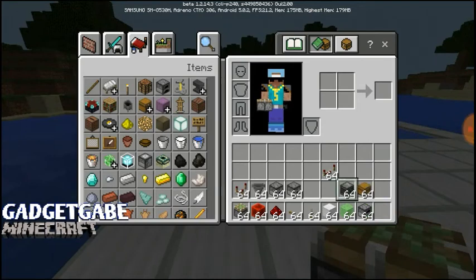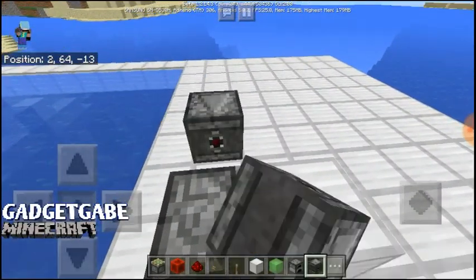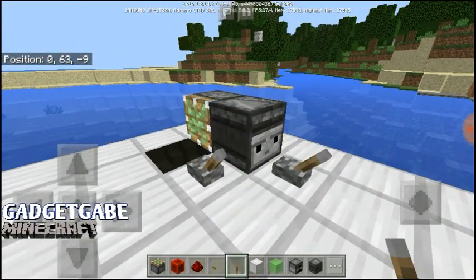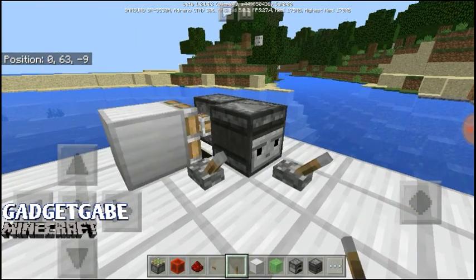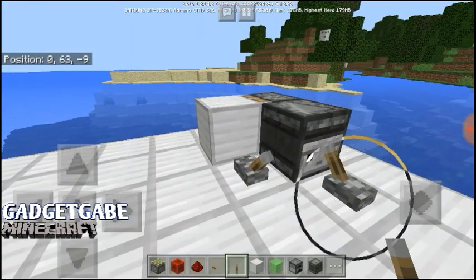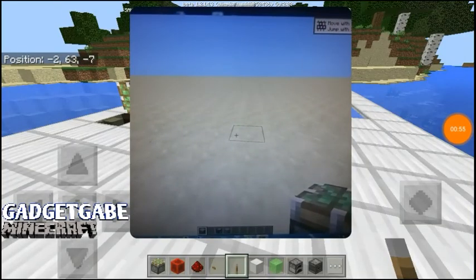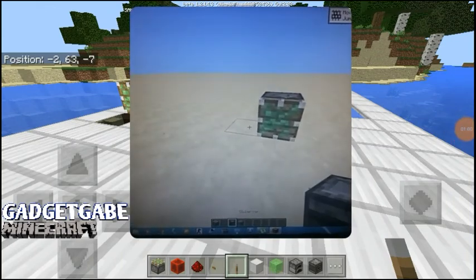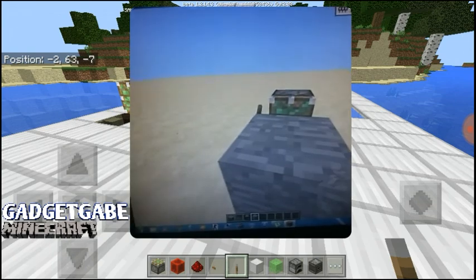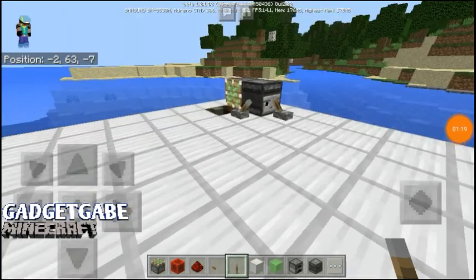The first difference I noticed is that pistons given a one-tick pulse don't spit out their blocks on PE. Let me demonstrate — I have a low-end cell phone so the chunks aren't loading properly. Here's a lever, then a block, and on PC you can see it spits out the block, but in Pocket Edition they don't. Big difference.